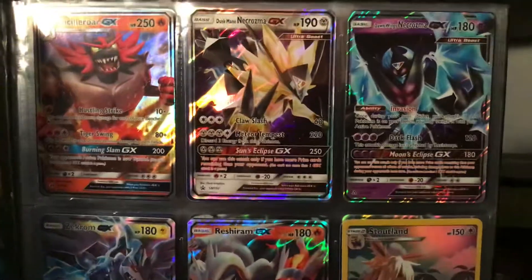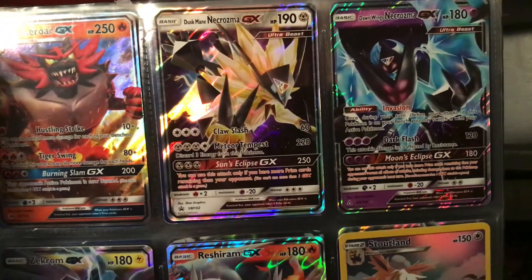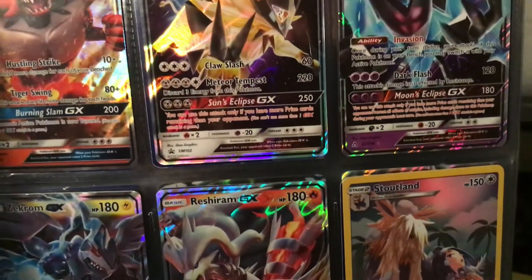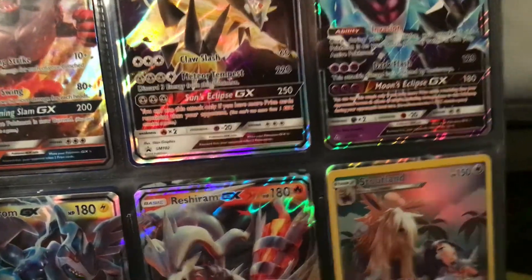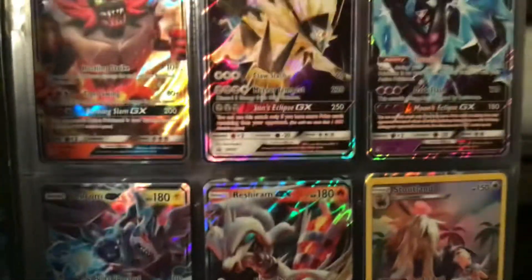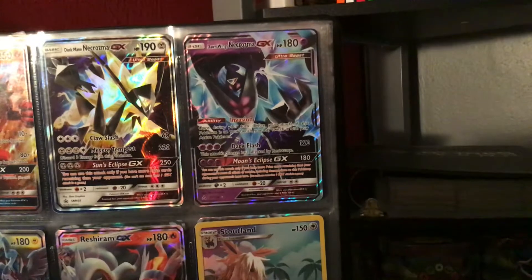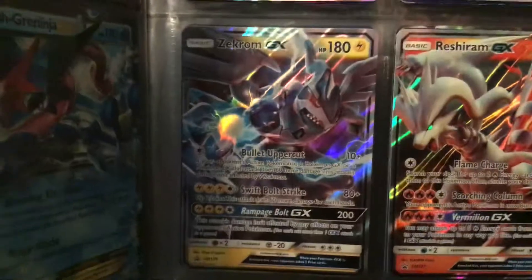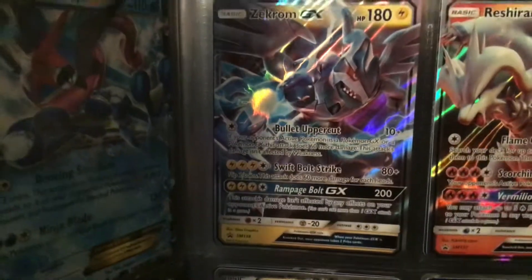Dusk Mane Necrozma is technically Solgaleo, but with Necrozma — the Dark Worm of Necrozma on him — so it does a lot of damage, 220, which is only a little less than 230. Dawn Wings Necrozma GX 180 — not more powerful than Lunala, but yeah. This card is probably the coolest card — Zekrom GX 180, he's really powerful.